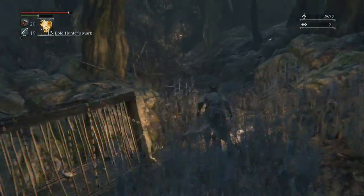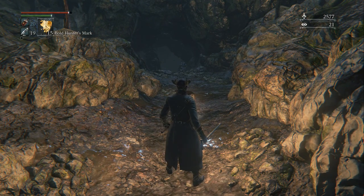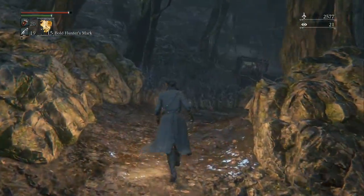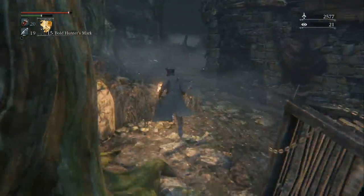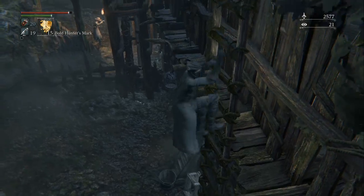When you make a left, you won't aggro the dogs out of their cage. This is the entrance to Iosefka's Clinic — I'm not going to show you how to get there at this moment, but just know this is the cave that leads to it. I'll show you how to get there and get all the goodies in another video. Let's get back to the forest — go down here, make a right, and go up the ladder. Just know that the crow might hit you on the way up, but it only does minimal damage.